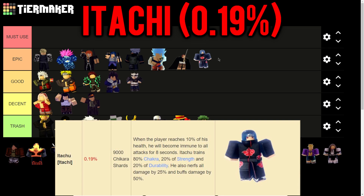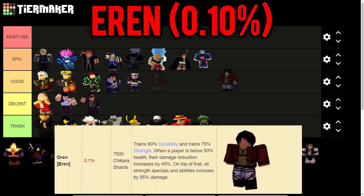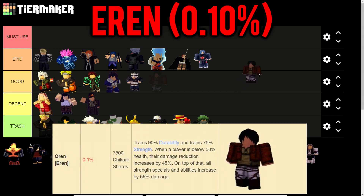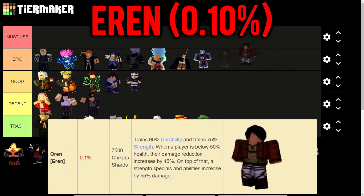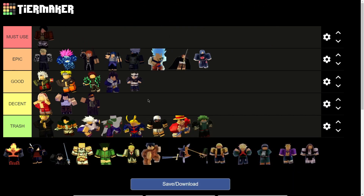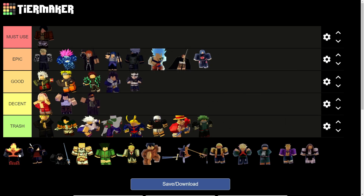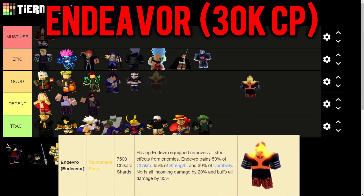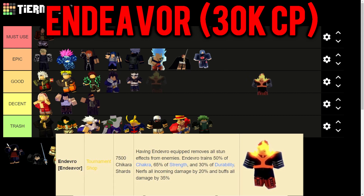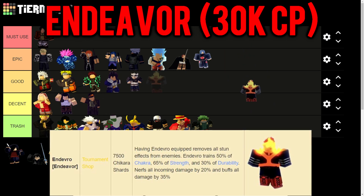Oran is the rarest champion in the game. He trains an unbelievable 90% durability and 75% strength. When a player is below 50% health, damage reduction increases by 45%, and all strength specials and abilities increase by 55% damage - a Must Use in my opinion. Moving to special champions obtained from the tournament shop - Endeavor costs 30k crown points. He trains 50% chakra, 65% strength, and 30% durability, nerfs all incoming damage by 20%, buffs all damage by 35%, and with him equipped you have no stun effects from enemies - a great PvP and tournament ability.